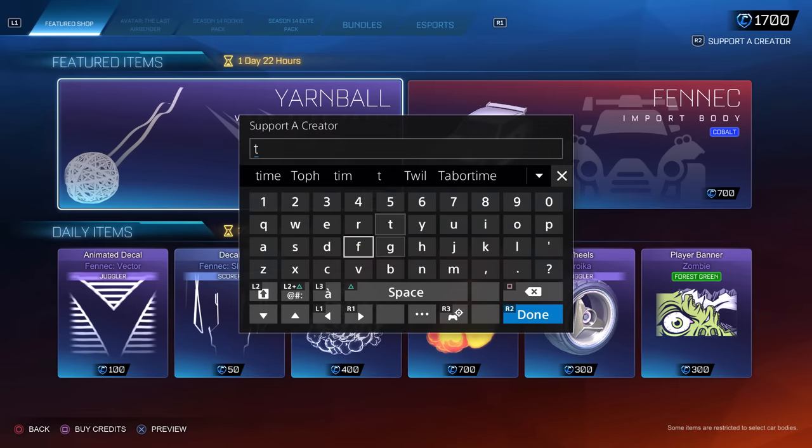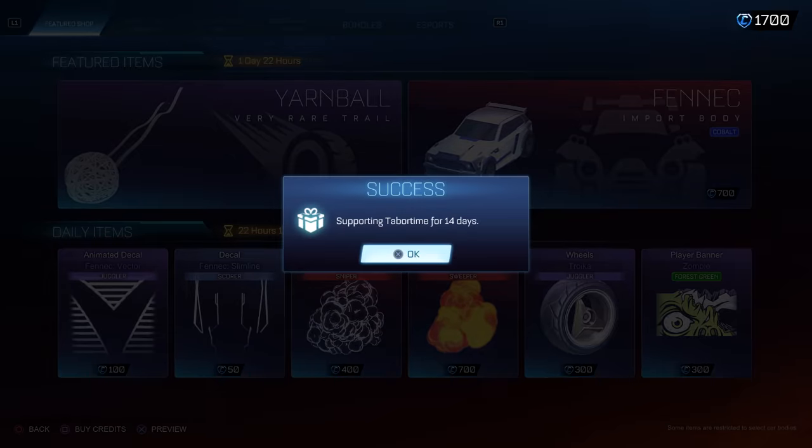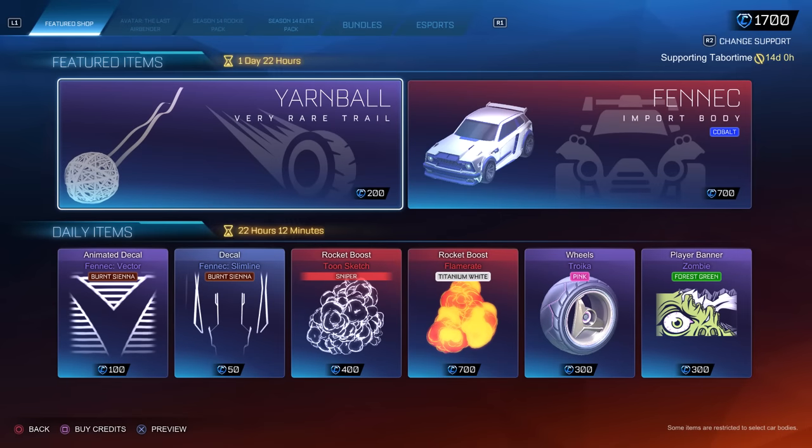By the way, my supporter creator code does work in Rocket League. Let's just put that in real quick to make sure. It even tells you how many days — why can't Fortnite do that? It says 14 days right there, and it gives you a timer on when it expires. Holy smokes, where is that in Fortnite?